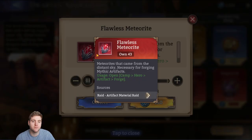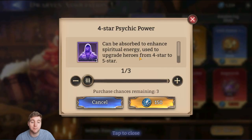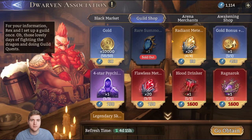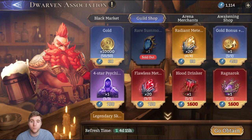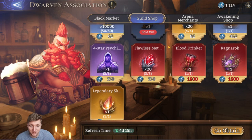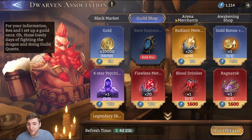Quickly, the last few guild shop items: flawless meteorite you can farm with stamina, so don't use guild coins on it. Four-star psychic power — you can buy characters from the black market. Gold and radiant meteorite — you can farm these; you can't farm guild coins. The general premise is guild coins are really rare, so unless it's really valuable don't spend it on farmable resources. The gold bonus is slightly different because it massively helps you efficiently farm gold. Even then, if you're not having trouble with gold, you can skip it.